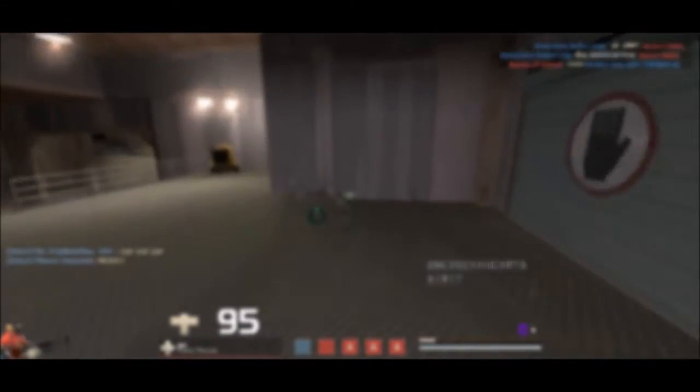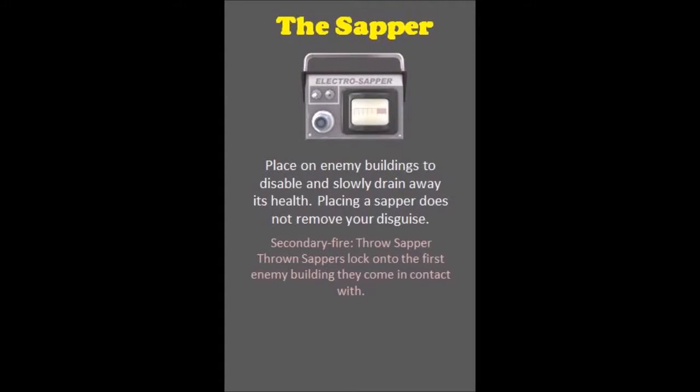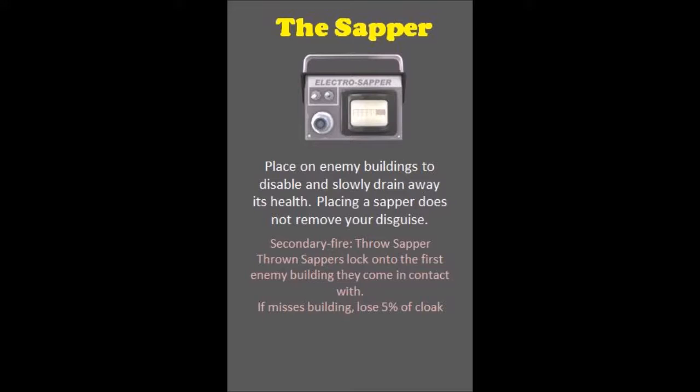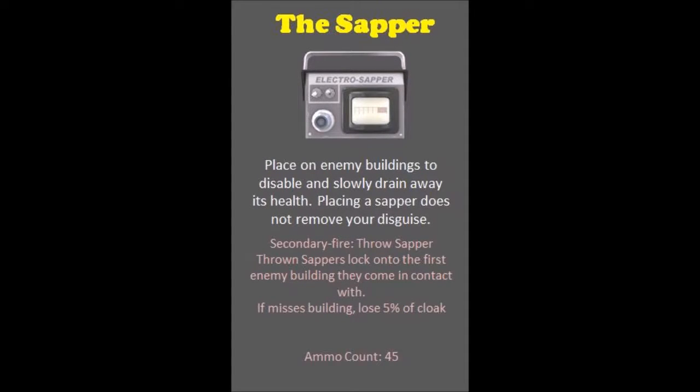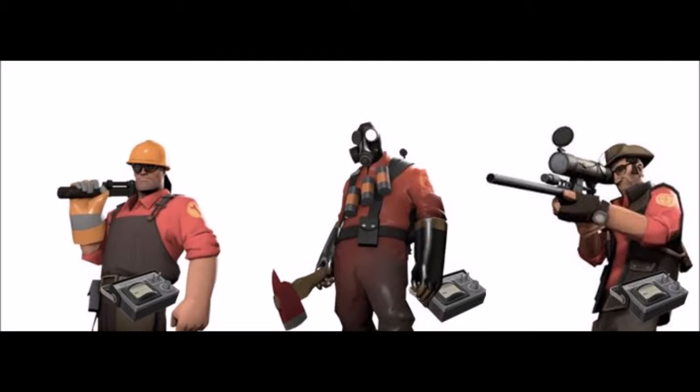This video ended on a low note, so I have a suggestion to improve the Sapper. Maybe if a mechanic were added that would allow it to be tossed a specific distance by secondary fire, but a downside was also added where every time you miss an enemy building using this throw, you lost a small percentage of your cloak — let's say 5% — and maybe if Valve added an ammo count to the Sappers, let's say 45 at start, that would help make the Sapper more of an espionage tool and less of an offensive tactic. Another nice thing would be if the Sapper were given to other classes, kind of like grenades were for everyone in the original Team Fortress, so the Spy wasn't always the one having to take on teleporters. In my opinion, that would be a better solution than changing the Sapper's stats.